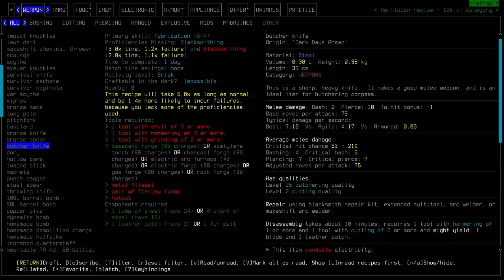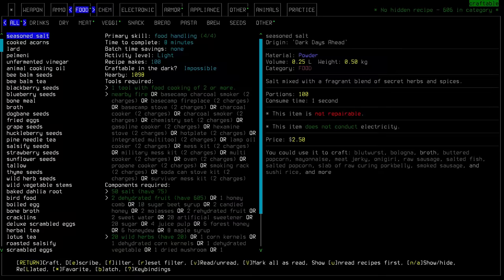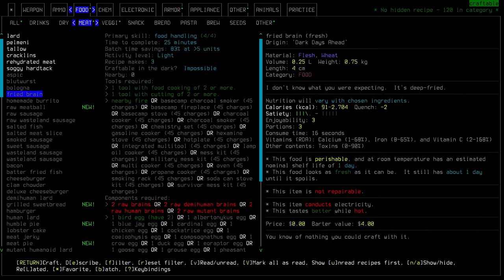The spear has reach attacks, so it's good. Under food, let's see what we've got. In meat, we've got fried brain.